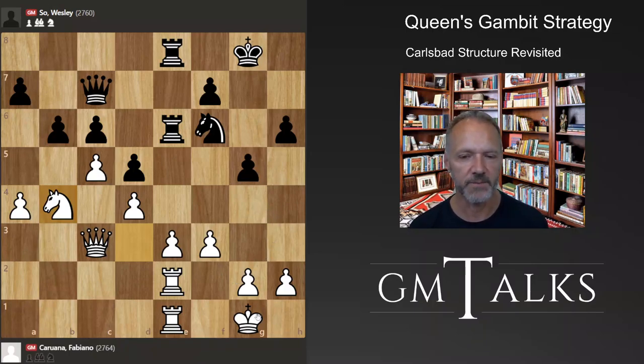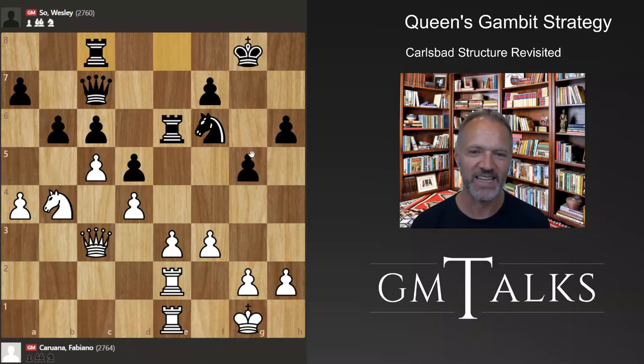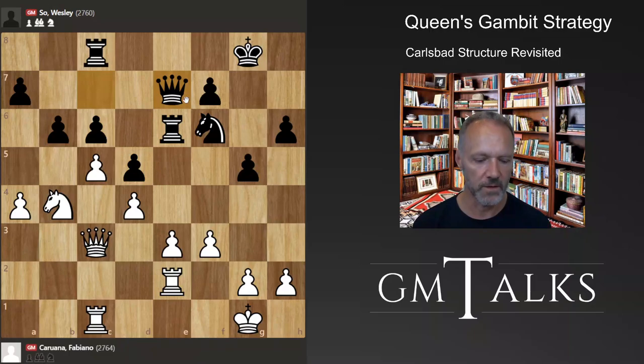White might just play king h1 or something — it takes a long time for black to get something going on the kingside. Black continues, keeping that g-pawn option in reserve. It's not really weakening the king because white is far away from that. On the other hand, at some point you might want that pawn back on d7. White starts to put more pressure on the queenside, eyeing key squares, and queen d2 is played.